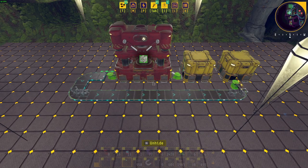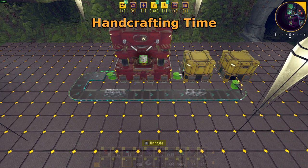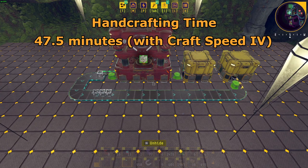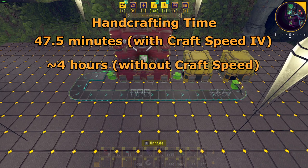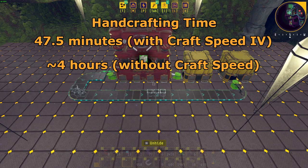I'm not joking about the time saved. If you handcraft just the iron frames alone, it will take 47 and a half minutes, and that's with craft speed leveled to 4. Without any craft speed upgrades, it will take a whopping 4 hours. I would recommend at least 3 assemblers pumping out iron and copper frames to make them in a timely fashion.